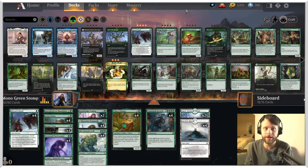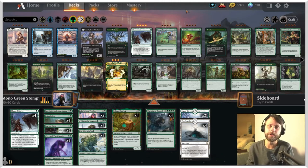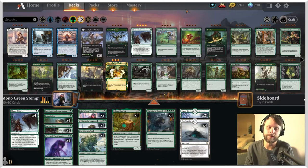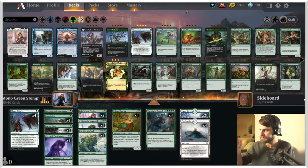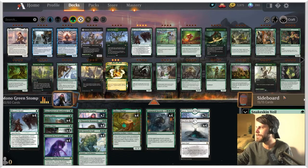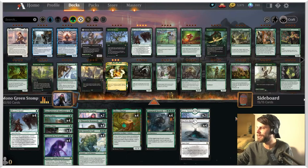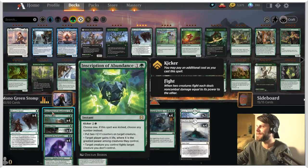We do have a little join button as well. If you'd like to subscribe to our channel, anytime we do live streams — which we're starting to do more often here on YouTube — we have little emotes you can get and things like that. But first and foremost, let's talk about the list. This is Mono Green Stompy taken from MTG Goldfish. You'll notice we do have a full sideboard here, regardless of the fact that we're playing best of one.